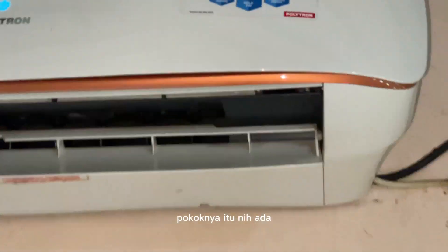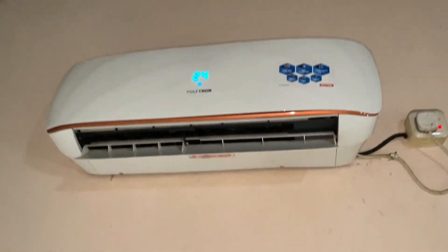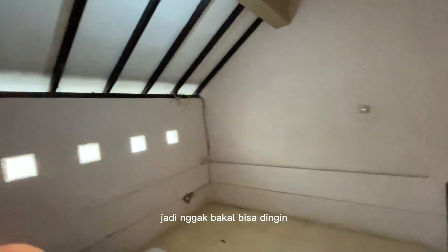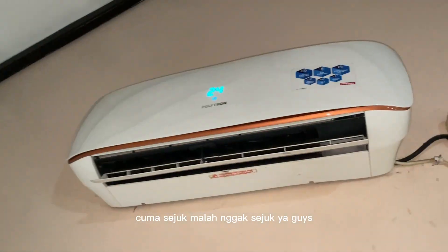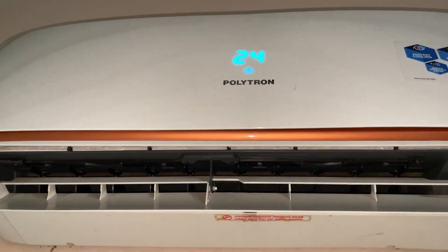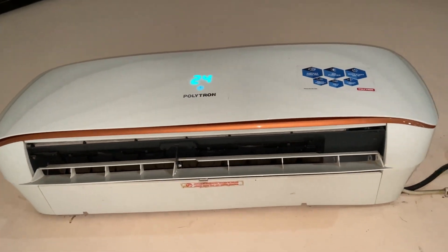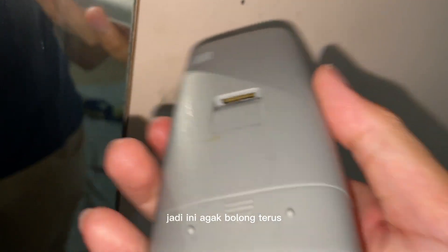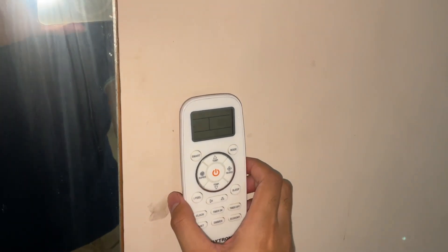Hisense tau ah pokoknya itu. Nih ada fitur-fiturnya. Ini hasilnya dingin guys, cuma karena ruangannya itu begitu dahsyat jadi enggak bakal bisa dingin. Apalagi ini kebuka, bolong ke atas gini guys, ini sangat-sangat enggak akan bisa dingin. Cuma sejuk. Ini buat tempat remote-nya itu unik ya, jadi ini gaya bolong terus dipasin gini, melayang guys. Lucu.